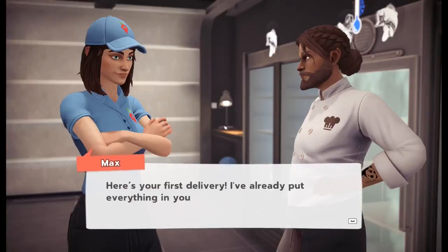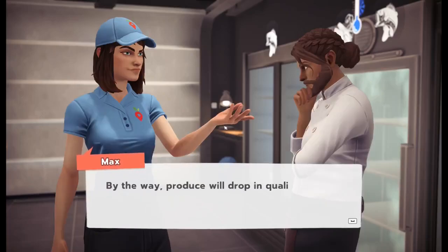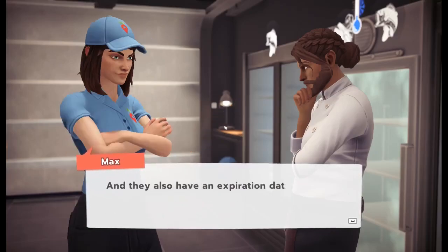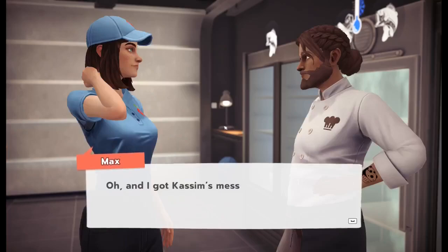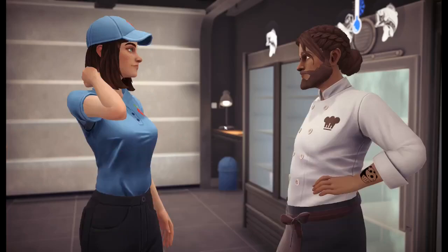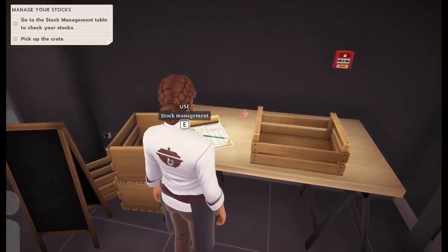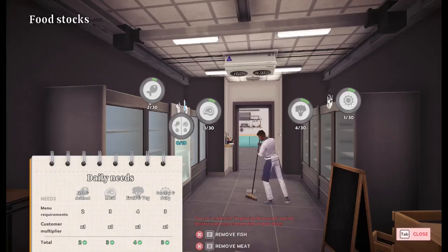Here's your first delivery — I've already put everything in your fridges, so no need to worry about that. Thank you, Max. By the way, produce will drop in quality if you leave it in the storeroom too long, so watch out for that. And they also have an expiration date — keep that in mind, because you want to serve fresh dishes to your customers. And I got Kasim's message — thanks for the invite, see you soon. Go to the stock management table and check your stocks. Two fish, three meat, four veg, and three — starbursts? Grocery and dairy, of course. You can't enable the vegetarian restaurant option because your menu contains fish or meat dishes. Also, we're not rabbits.